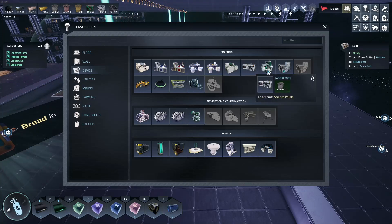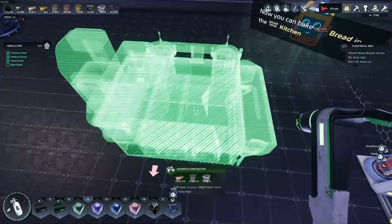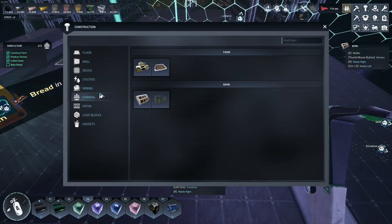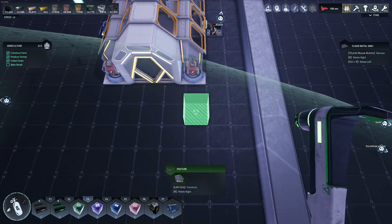Yeah, what does it get — that just takes four. Wow, okay. All right, so pasture — it needs one for the chicken.